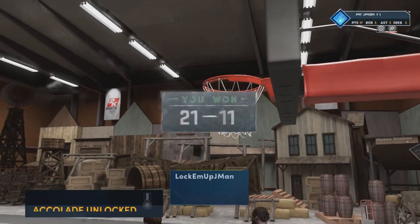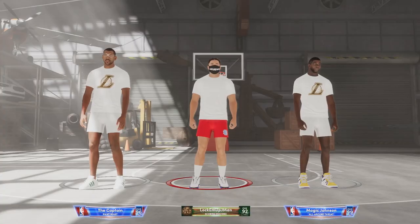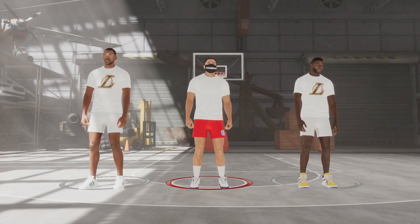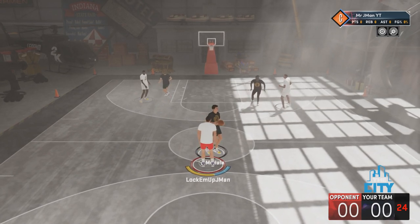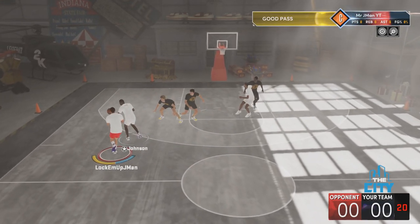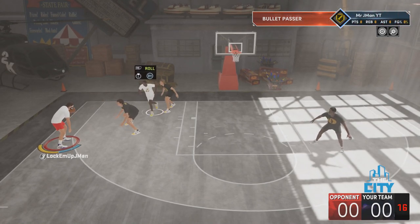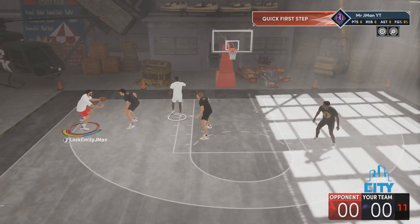Right here I decided to just go for some finishing, so I did that. We got the easy win. Shot a good percentage — I didn't show the points because I caught the recording once the game ended. But you're gonna get a lot of badge points. Just run around, do fading threes all game, shoot a good percentage and look at how many points you get. Sometimes the computer will even sag off.